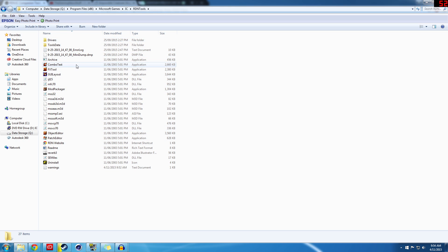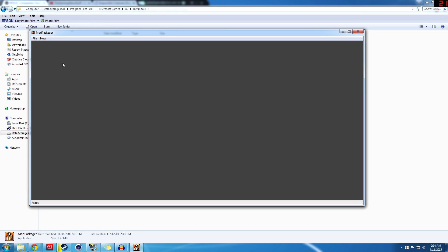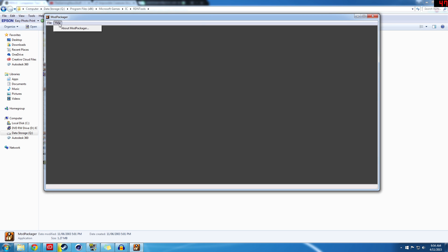In this file, there's a lot of modding tools, so if you want to mod Impossible Creatures, this is the type of stuff you use. The program we're going to be using is the Mod Packager. Open that up, and once it's open, you'll just see a blank grey screen with a File and a Help button. Click on File and then click Open.